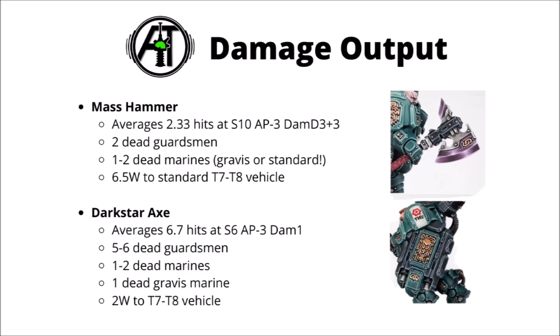Damage output-wise, the Mass Hammer will average 2.3 hits if you aren't buffed, though there are plenty of interesting buff options. It's going to be pretty weak against infantry — 2 dead Guardsmen, or maybe just 1 or 2 dead Space Marines — though it doesn't really care whether they're Gravis or standard given that massive damage and strength profile. On raw stats, it deals about 7 wounds to a toughness 7 or 8 vehicle, so he really wants to be engaging heavy hitters if he can.